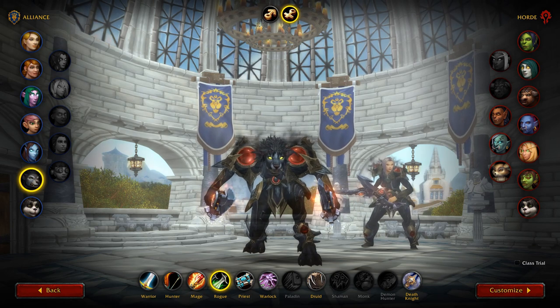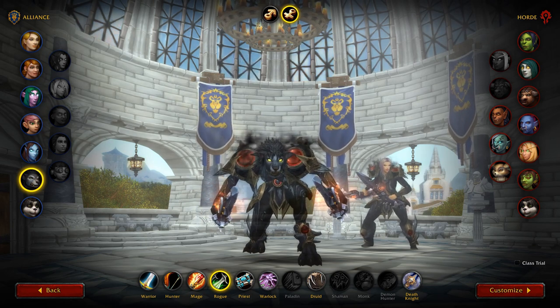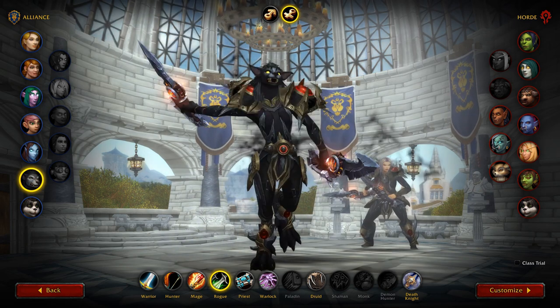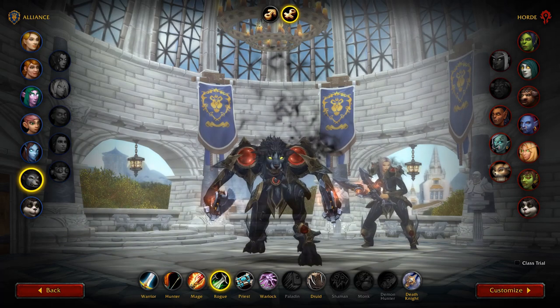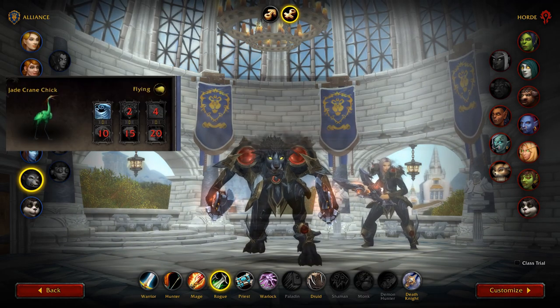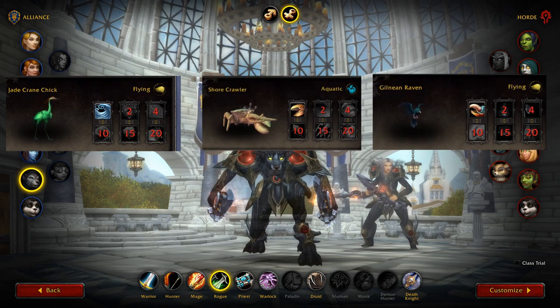Every class is going to have a certain battle pet you can buy from a vendor. There are currently three that sell for around 5,000 gold on most servers. You want to create a Pandarian to obtain the Jade Crane Chick, a Goblin for the Shore Crawler, and a Worgen for the Gilnean Raven.